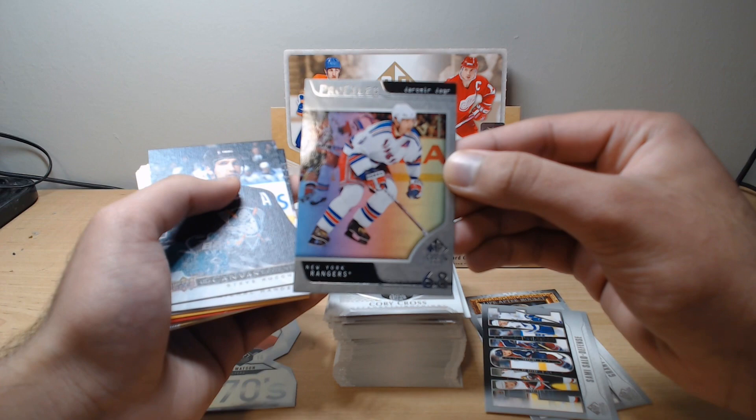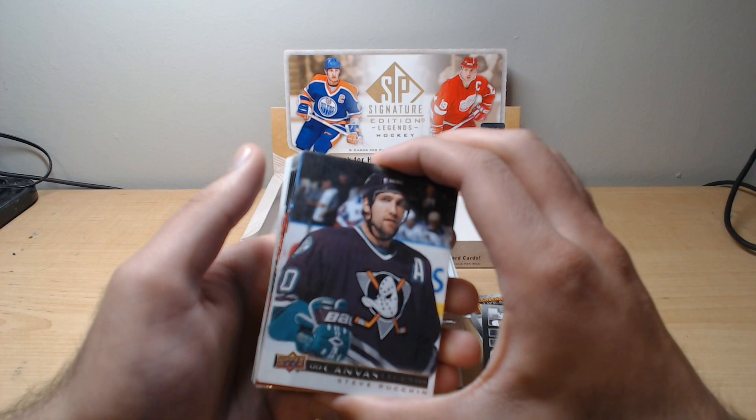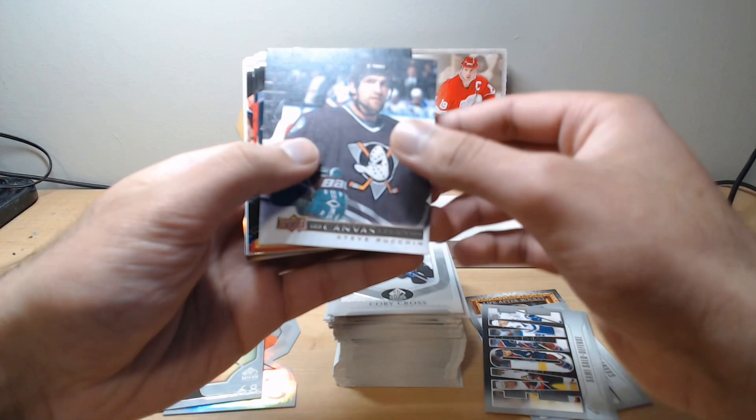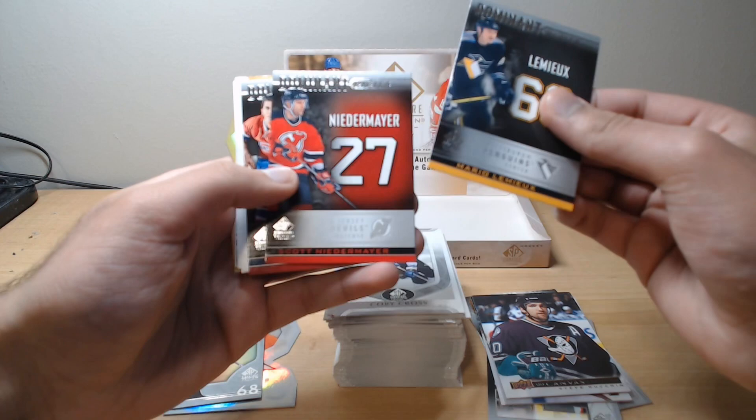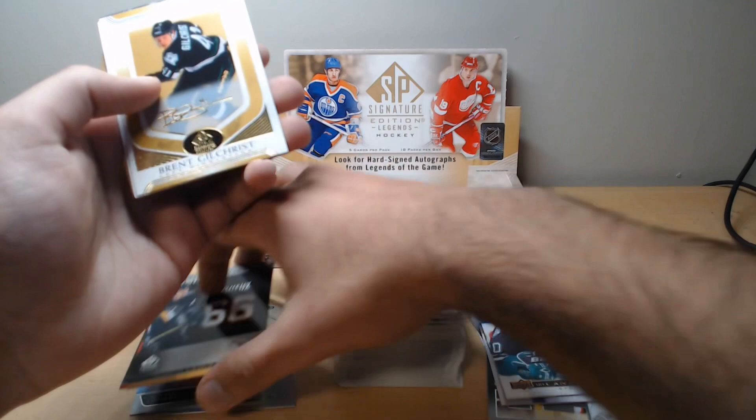Moving on, we ended up with almost four canvases in a row. Just typical canvas cards, and the same thing with Dominant Digits — we saw them all in a row: Lemieux, Niedermeyer, and Maurice the Rocket Richard. Next up we had our gold foil parallels, which were just the standard ones.